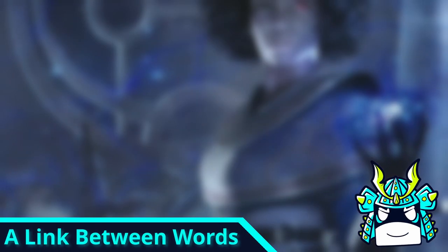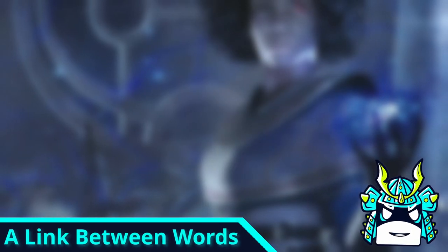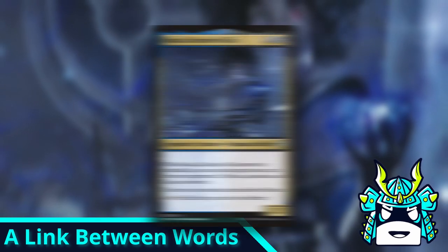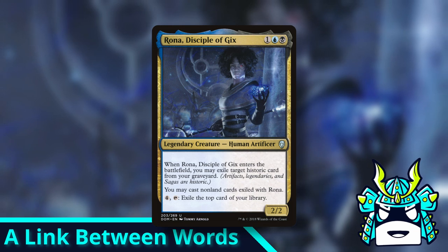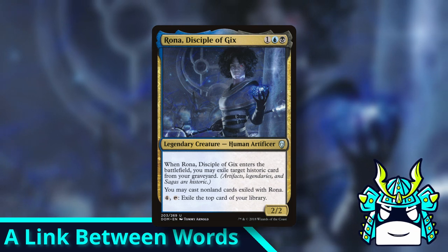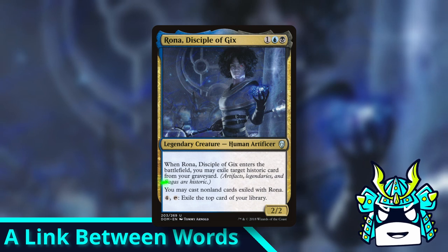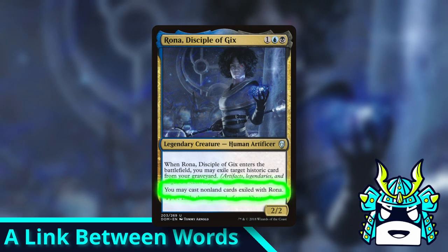I kind of cheated a little bit for the next card because there are actually a ton of cards that have the same rules problem, but for our example we'll use Rona, Disciple of Gex. Rona lets you exile a historic card from a graveyard when she ETBs, and she also has a tap ability that can exile cards, but the cool part is she lets you cast non-land cards exiled by her. That casting ability, sadly, does not function the way it says it does.